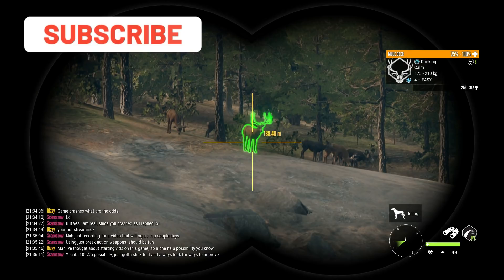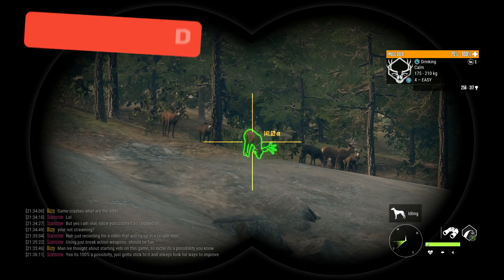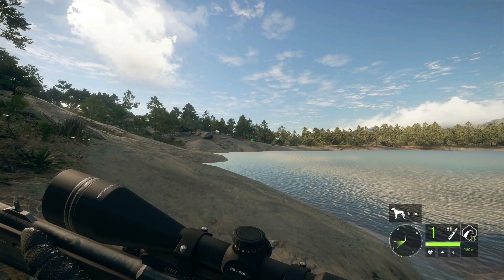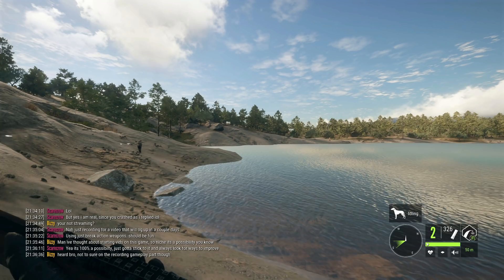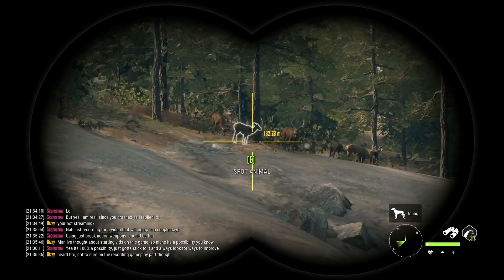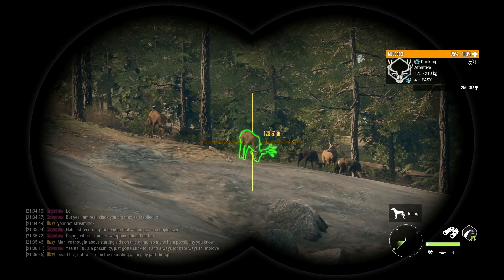Hello everybody, we are back on Hunter: Call of the Wild and today we have a break-action only loadout taken into Rancho multiplayer. We're going to be using the 7mm break action, the 338 break action, and the break action over-and-under 12 gauge shotgun. This should cover pretty much everything except maybe the coyotes and the bobcats, which is a little unfortunate.